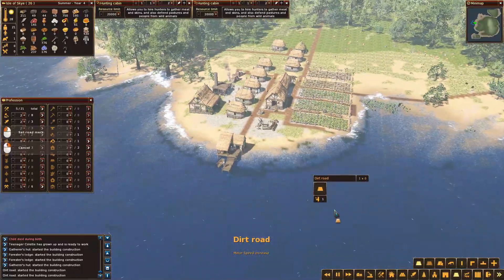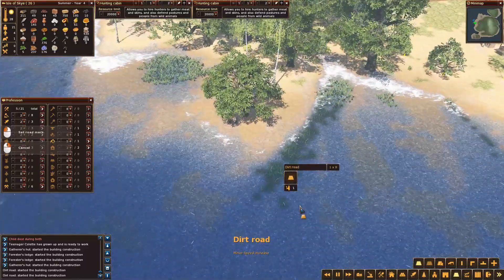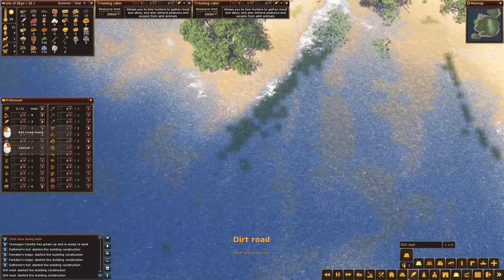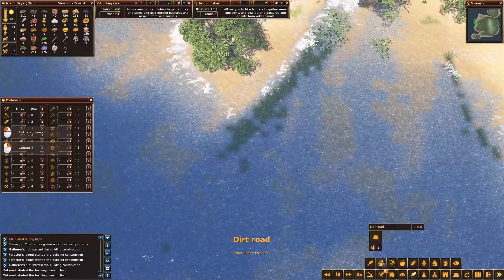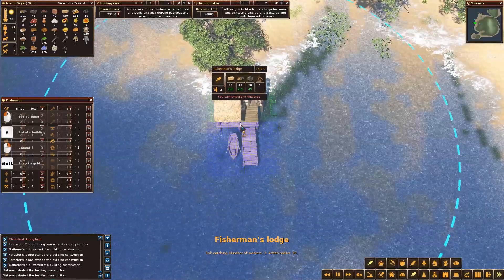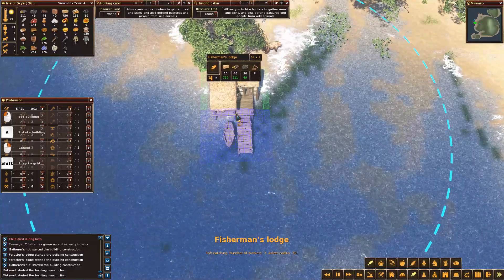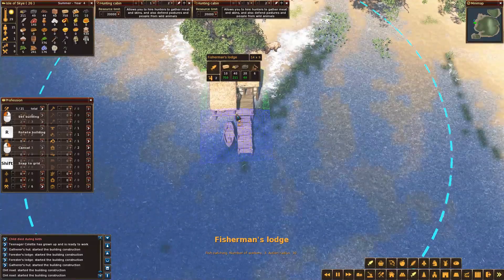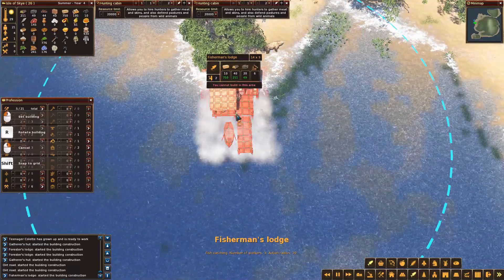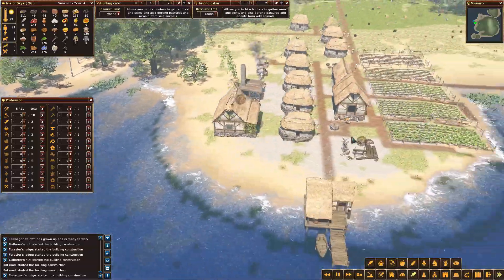The other thing I want to get going is some more fishing. I'm going to build maybe over here. Is this a good spot for fishing? I think this is probably a good spot. Let's have fish — flip you around. Maybe put fishermen there. That looks like reasonable coverage. In it goes. So that's a fair amount of building work to get done.